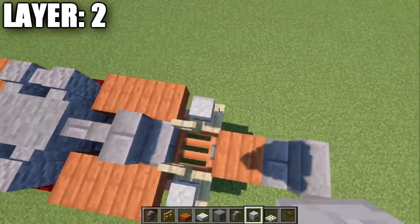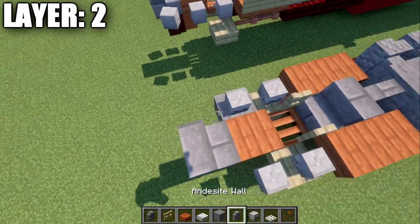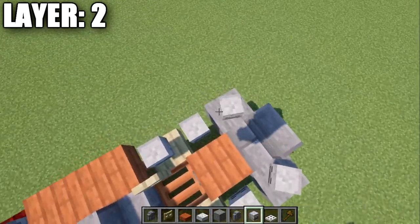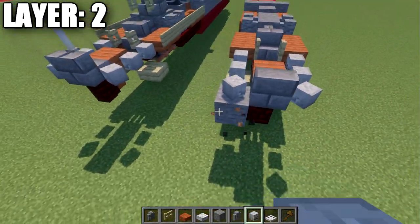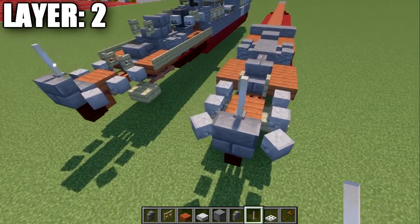Place a skeleton skull on this side and the same on the back — these ones are going to be angled at about a 45-degree angle. That will help form the rear of our ship. We're also going to place down an end rod on top of this wall to finish that.